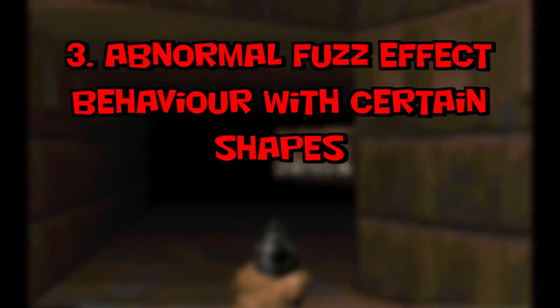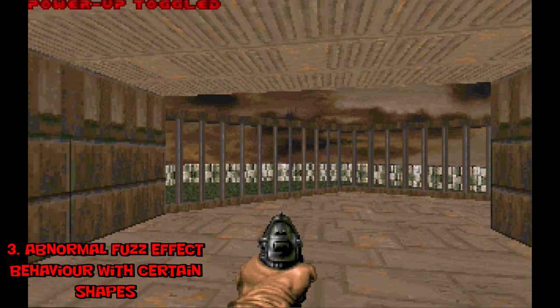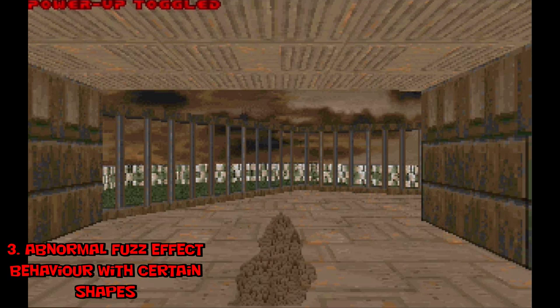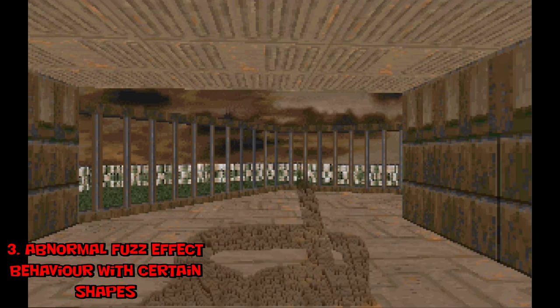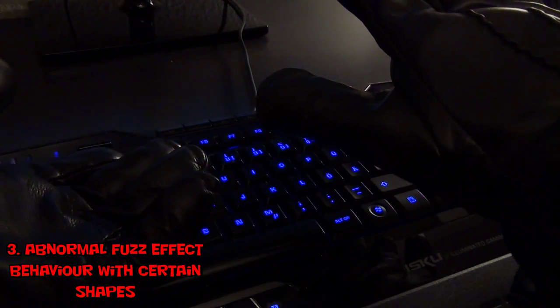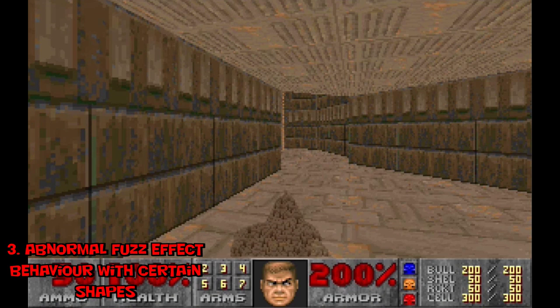And now, finally, something you may have noticed since the game came out: the abnormal fuzz effect with certain shapes. As just mentioned, each weapon has a flow depending on size and shape. One of the weapons in Doomguy's armory is a special snowflake. It doesn't happen when playing in fullscreen or with the status bar enabled. All it takes is the push of a single key to change the screen size — and suddenly you can see it's the regular shotgun, with a shape that behaves differently.